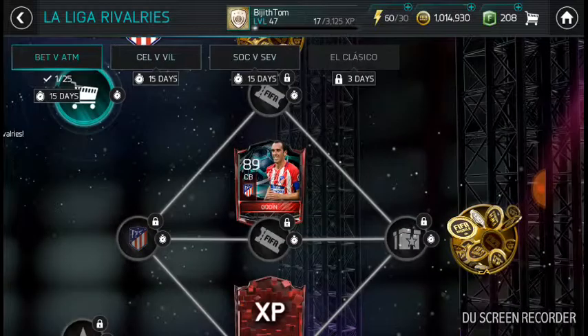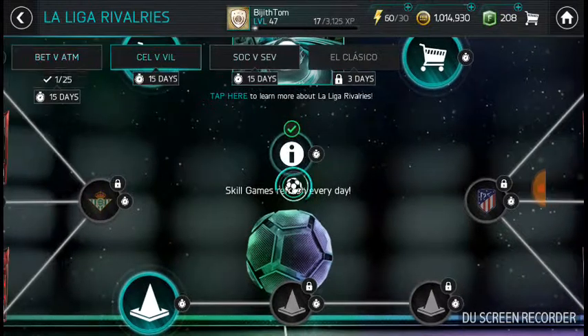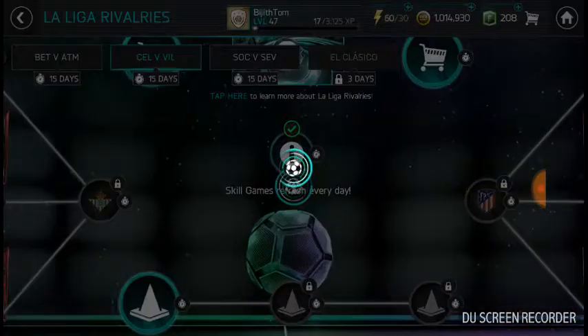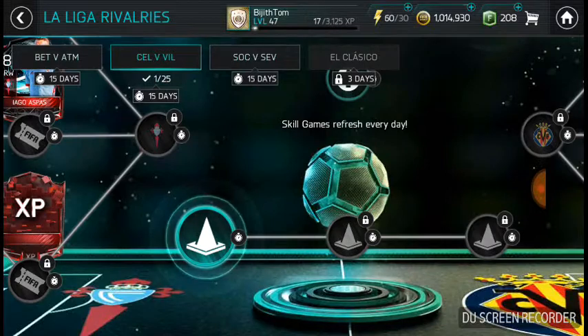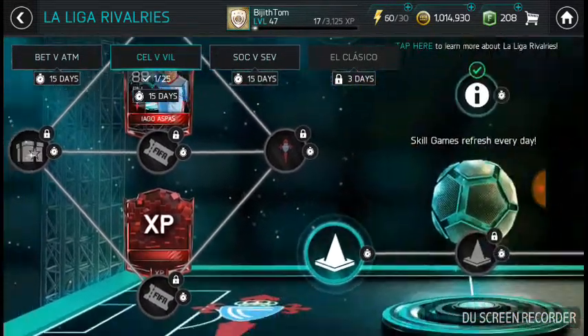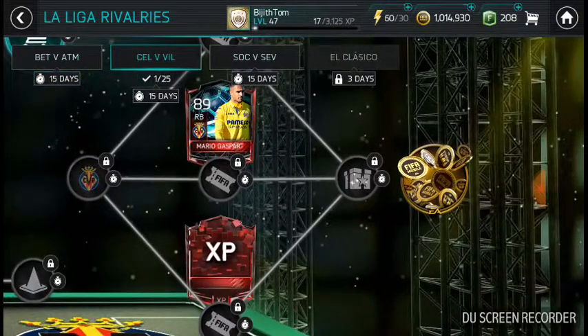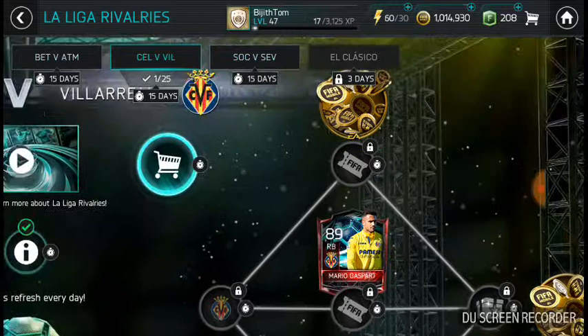Then you'll be able to see all eight master players available and decide which one you want. For example, if you're using four defenders in the back, this one is a beast — starts at 89 overall with really good stats. But if you don't want any of those, you have other options too.